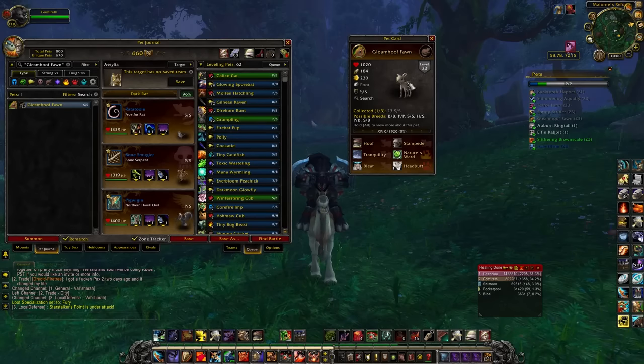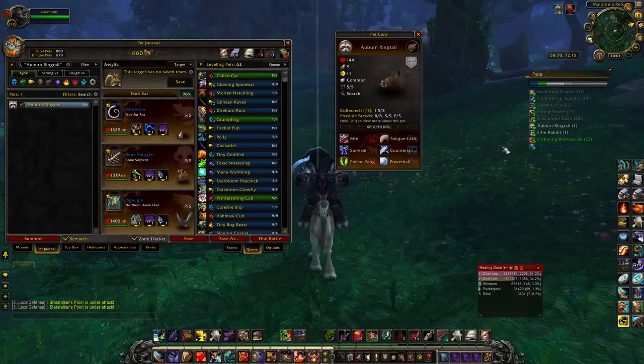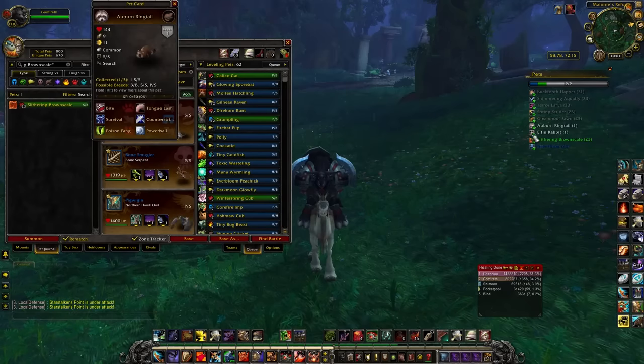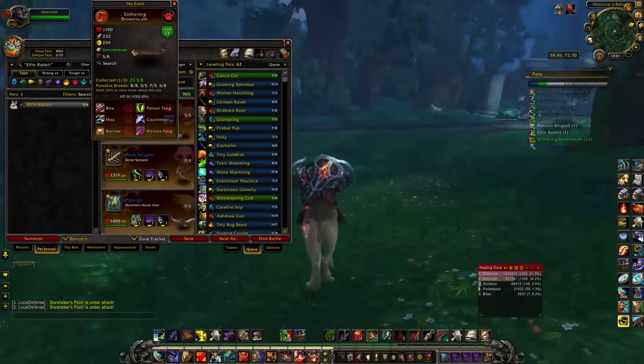If you're into healing teams — healing teams kind of drive me crazy because your whole focus is just to outlast everybody and switch into all your pets and use your heals. That's why my go-to team counters healing. As far as Val'sharah goes, just snag yourself a Gleamhoof Fawn and get a Power/Power breed; the rest of the pets here are just run-of-the-mill.